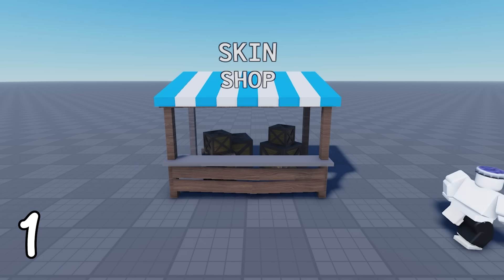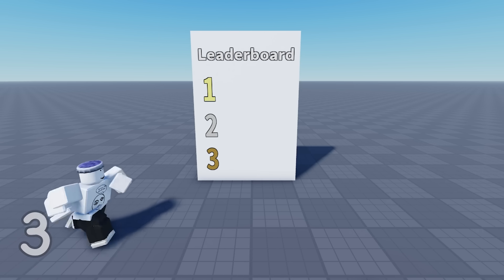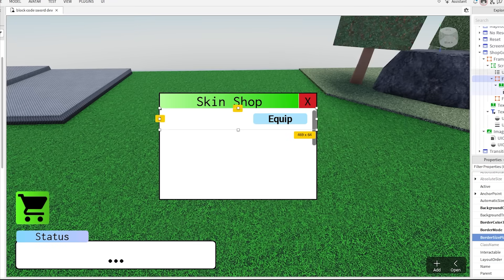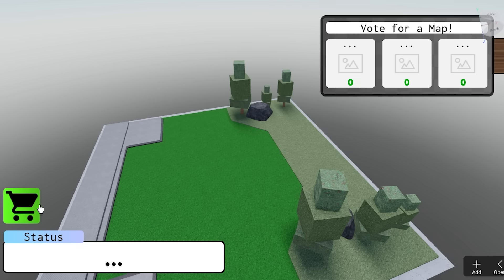Number one: the item shop. Number two: badges. Number three: a leaderboard. First up is the item shop. I quickly cooked up a simple GUI and made some block code that opens it when you click the side button.